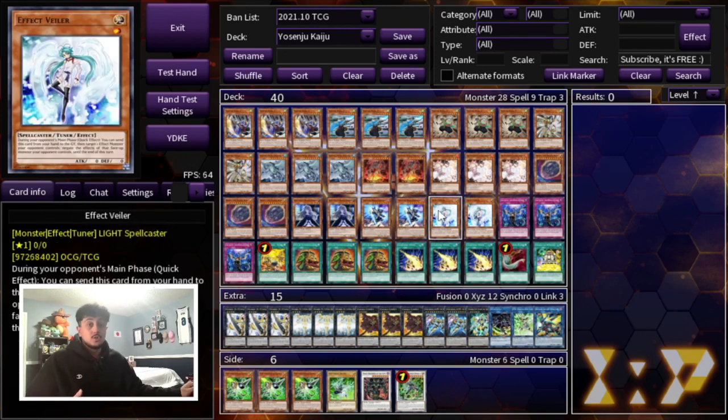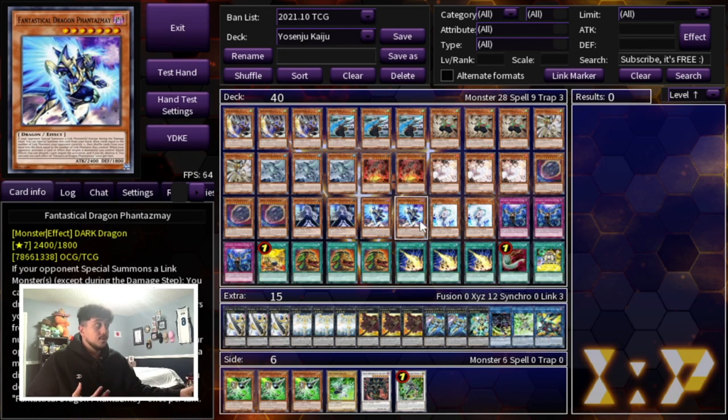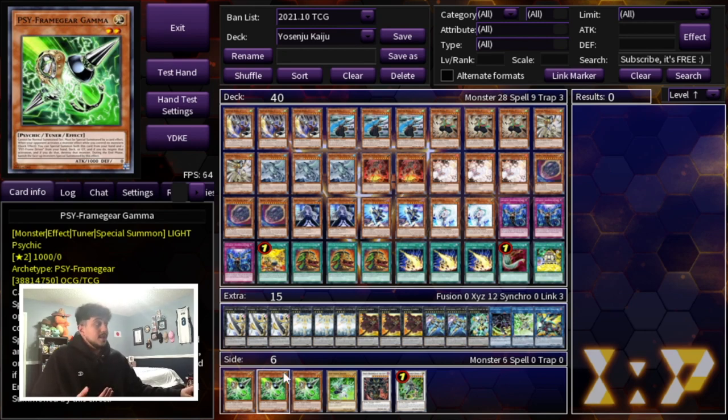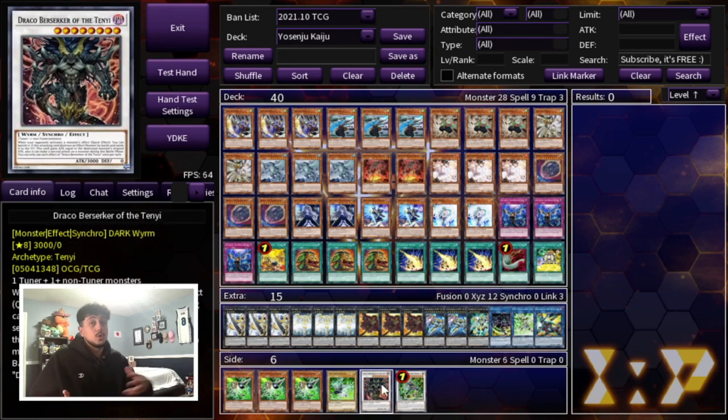The Phantasmas and Veilers are swappable. If you wanted to swap them out, you'd put in the Gammas and the Driver — four cards for four cards. Both options have been pretty good in testing. This is the version I decided to go with because it felt slightly better for me, but there are plenty of situations where Gamma is really good. If you play the Gamma package, just take one Cowboy and one Lightning out of the extra deck for those two.